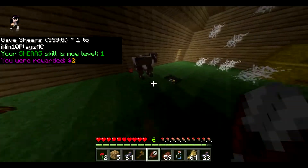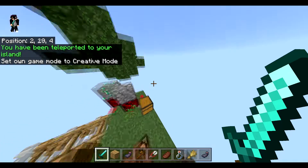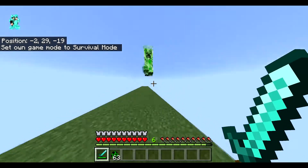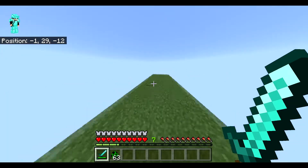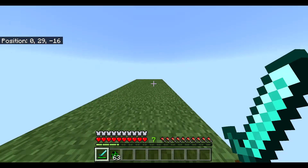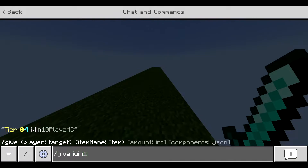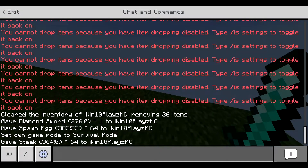You can actually shear sheep here — shearing sheep is part of the skill level. As you can see, shears skill is now level one. The fun thing about creepers: if you kill a creeper it won't blow up. The only way to kill it is with your fist, sword, or whatever — creepers no longer die from their own explosions. So if you find a creeper, no need to worry about it blowing up your island.